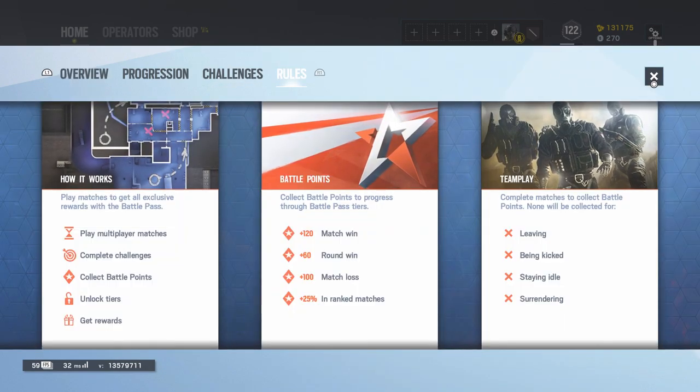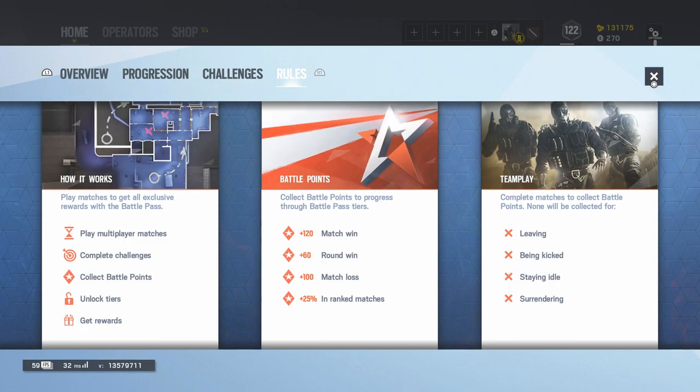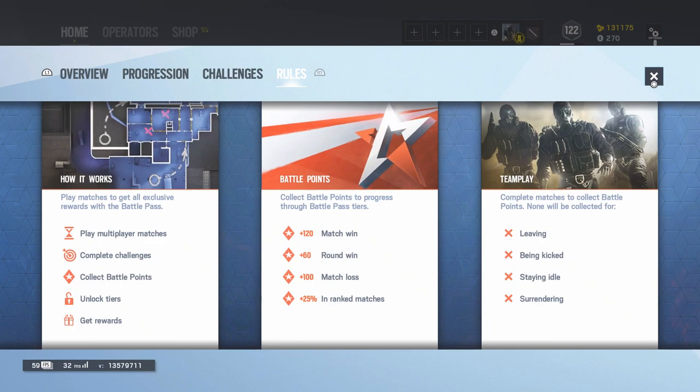Leveling up the pass and the rules for the pass are pretty simple. Winning a match will give you 120 points, winning a round will give you 60 points, and losing a match will give you 100 points. If you play ranked all these values are increased by 25%, so playing ranked will help you rank up your pass faster. The only way you won't get points is by leaving, being kicked, being idle, or surrendering — if you do any of those you get no points.